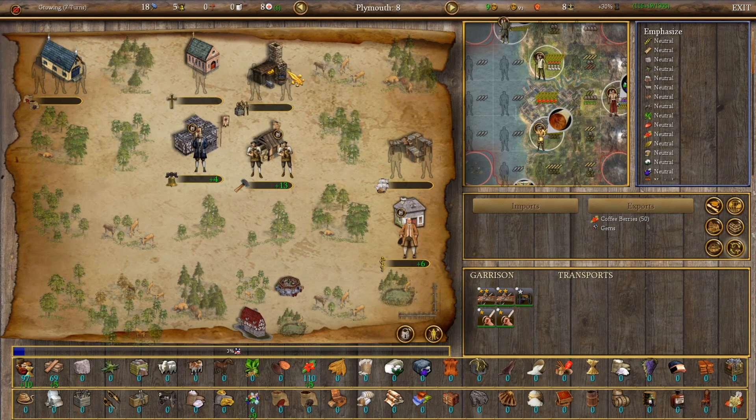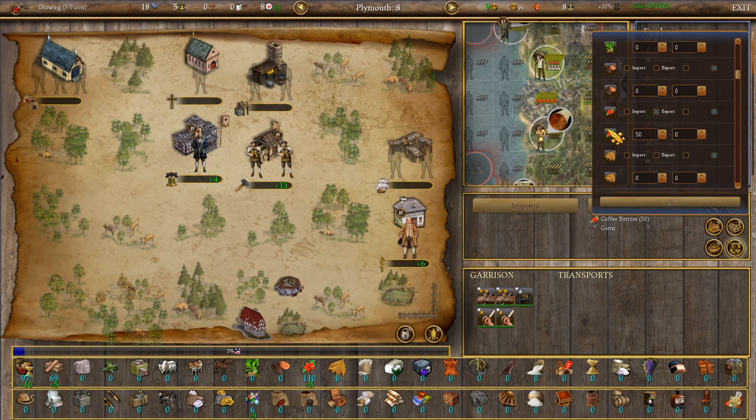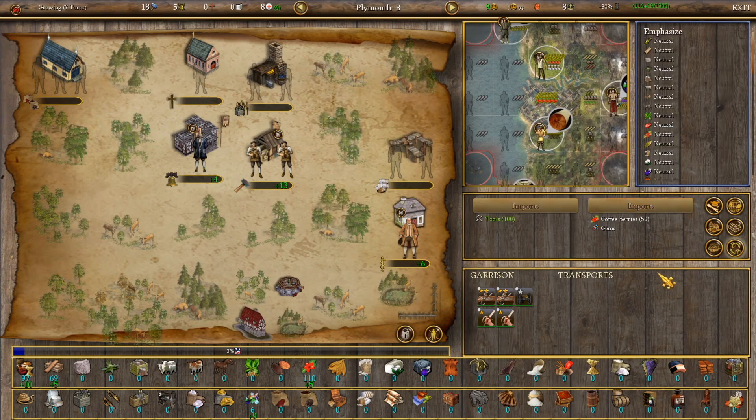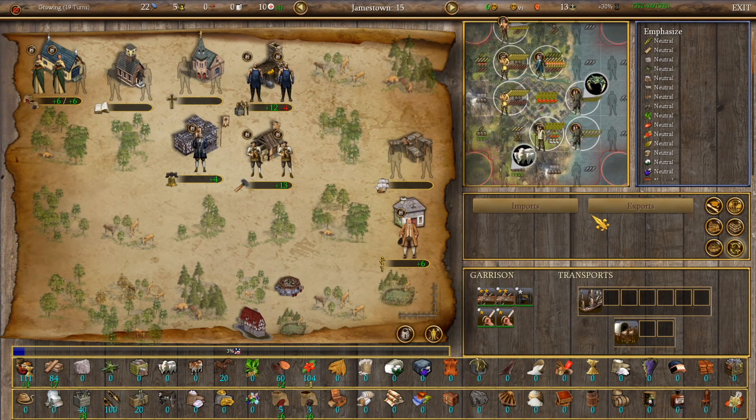Is there anything we want to import in Plymouth? Probably yes — even though we have a blacksmith, we don't have any tools yet and haven't gotten any from Europe. So we're going to import tools and try to maintain at least 100 tools in this colony. When we go over 100 tools, we don't want to keep importing, so we'll turn the Import Feeder on — it will turn off the import button when you're over 100 and turn it back on when you're under 75, keeping everything efficient.